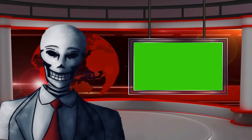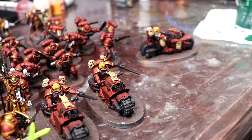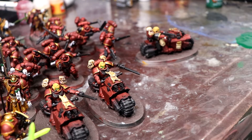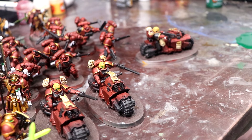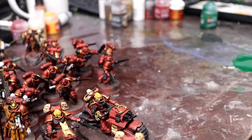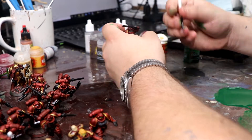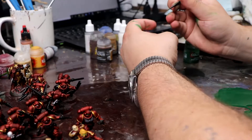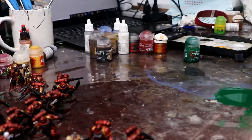You know, this might not be a newsflash to others, but you really shouldn't leave a paint bottle open on your desk while you're painting if you're a klutz. I ended up using the spilled paint — I used the green for both the eyes and for the purity seals. On top of the eyes, I added in a lighter green tone.